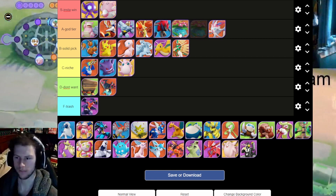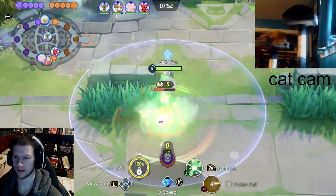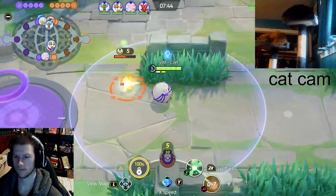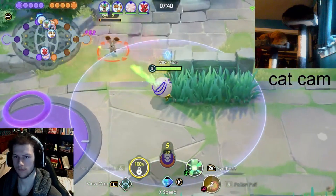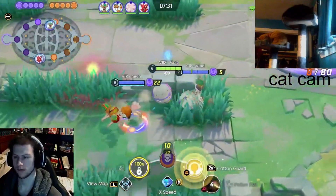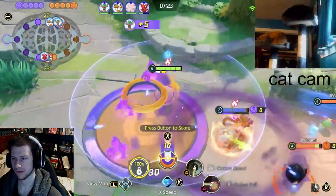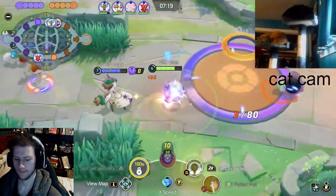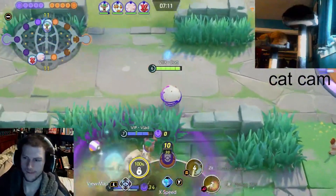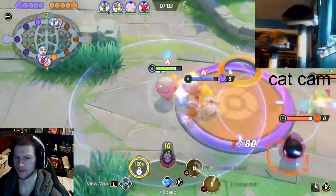Venusaur — I'm also going to say A tier mon. One of the most powerful spikes at level 13 in the game with Petal Dance. Giga Drain is just so good — this mon will not die at level 13. Put a pocket support on him like Blissey and you will never die. The problem is if you cannot hit level 13 with this mon you should not play him. It's a huge power spike — if you can't hit that consistently, play a different mon. Big difference from level 12 to 13. Good unite move, good at securing objectives, easy to miss though. Solid A tier mon.